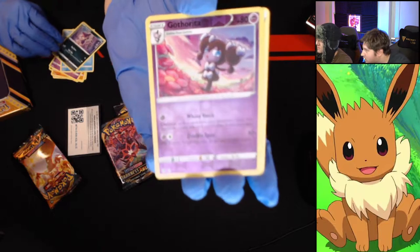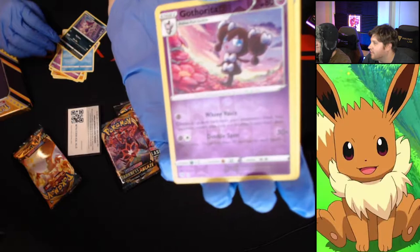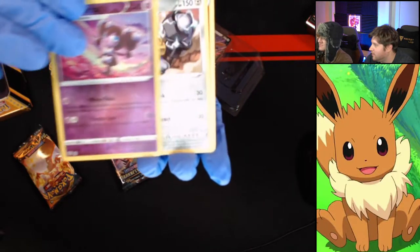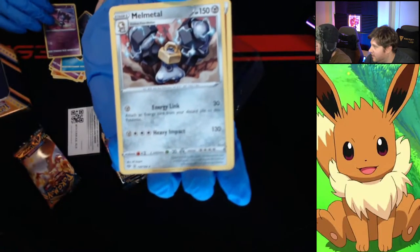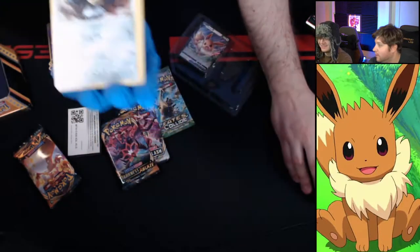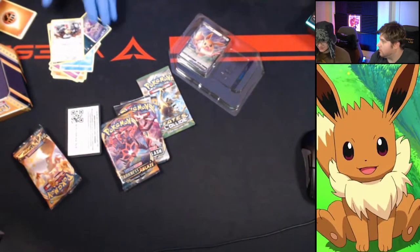What's that one? It's from the new game — Gotharita. Yep, look at her. And then let's go for the goods — a nice non-holo Metang. Very cool. And then that's the non-card we don't need.